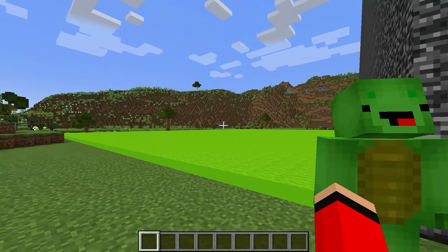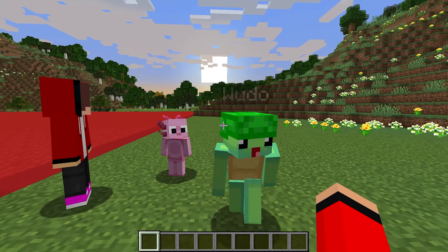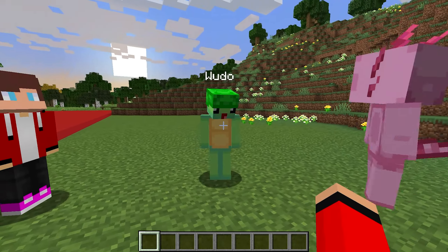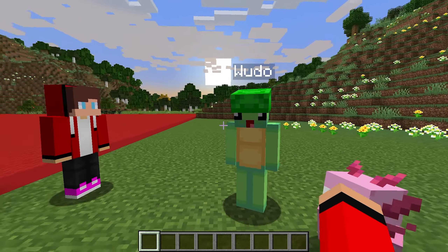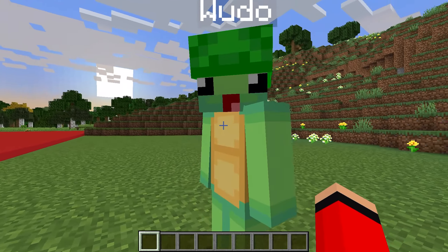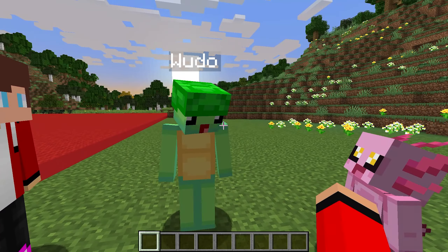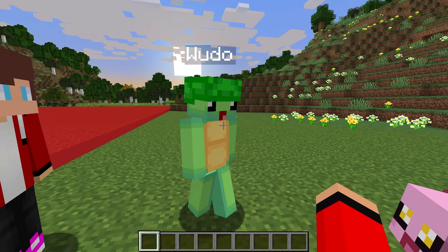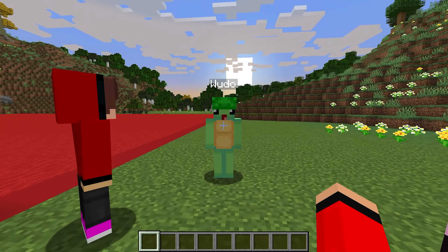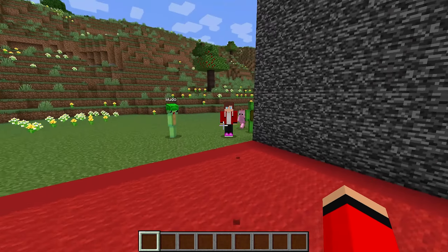Today we've been challenged by JJ and Mikey to build the most secure house ever. I'm sure my secure house will be the best, Mongo. But there's a catch — JJ and Mikey will judge our builds at the end to see whose is more secure. The person with the better base will win. Axie, go help Mongo since he's a noob. I'm definitely gonna win and JJ and Mikey will like my build better!